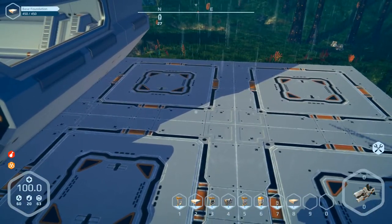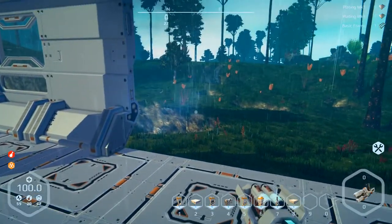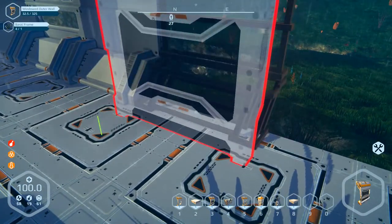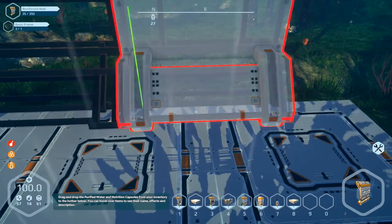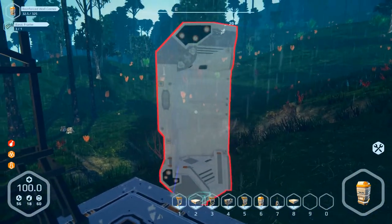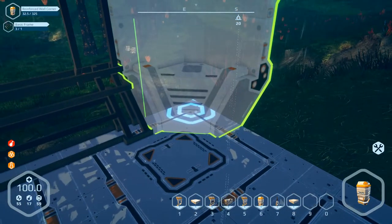We have to rebuild this and this. Then we build a wall here. What wall — a window, number three. Build this here, then another wall number five. Then we need a corner, it's number six. Is it a corner? Yes. So let's turn it around — that doesn't match. This way. Ready.